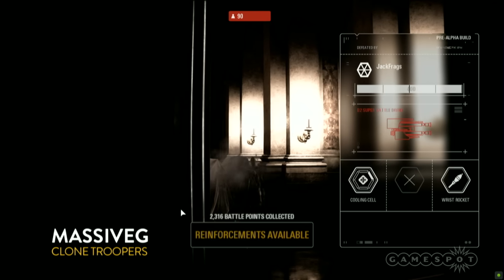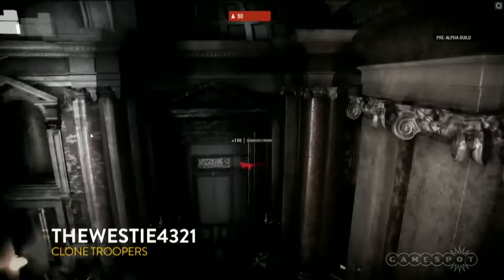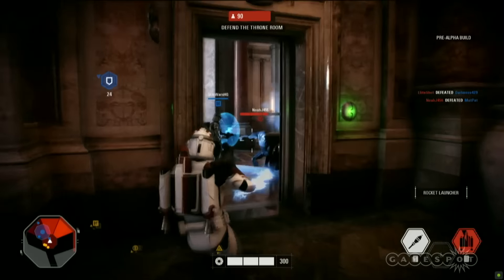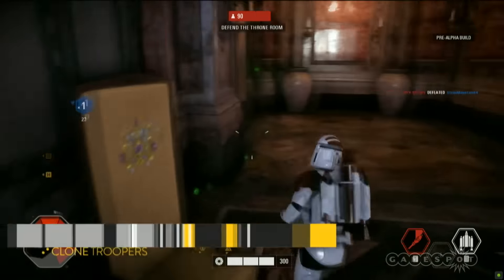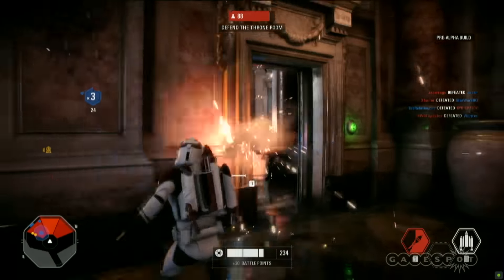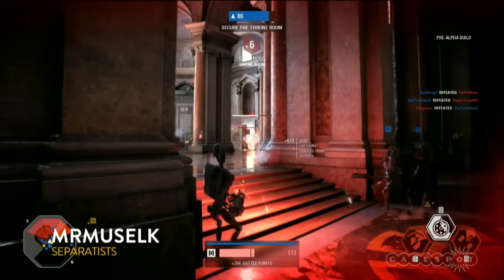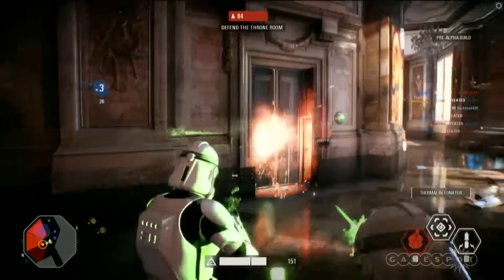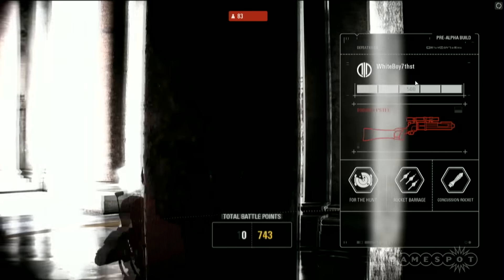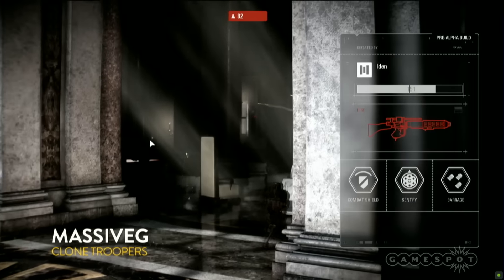Just so you guys know, this is when it gets insane — there's so much going on. Every time you finish a life, we'll show you how many battle points you have, and some people have enough to get reinforcements. Especially this late in the game, you'll see a lot more of these special classes coming out, a lot more of the heroes. This jump trooper with his rocket launcher and jump jet is trying to fly into that last zone and capture a point. This is really where heavies are going to thrive as well. The Separatists are just dominating — so many lives left, they could really run through this. The clones have to start acting fast because if they cap it, the Separatists will win this game.